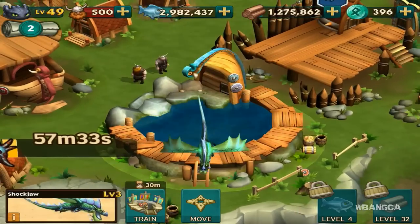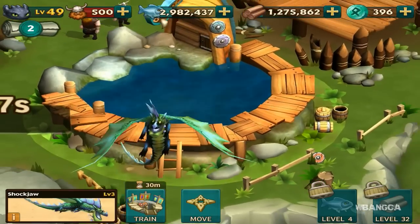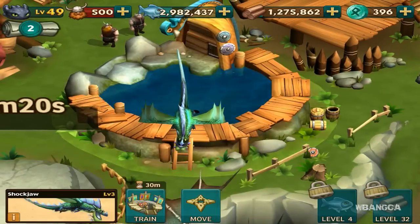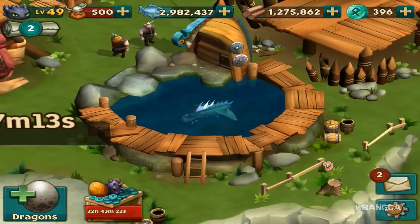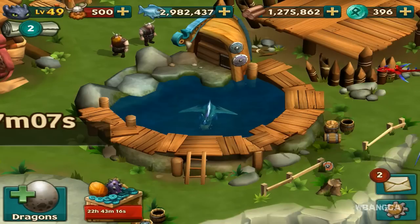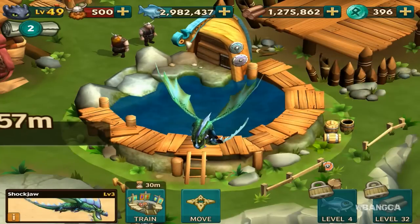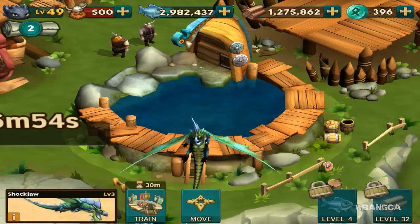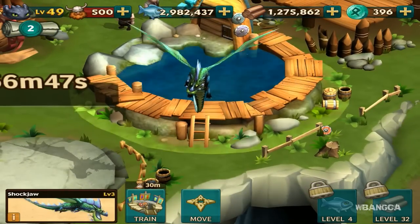We're going to tap on it and feed it — there it is in baby form. Feed again and he's going to evolve right now. He looks like a dorky dragon — he certainly doesn't look fierce and powerful. Look at his eyes! He still has that circle thing under his chin. It looks like nails stapled into his chin, but you can only see his upper view.